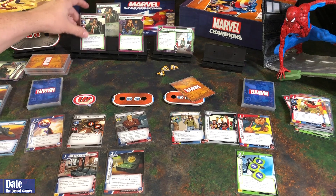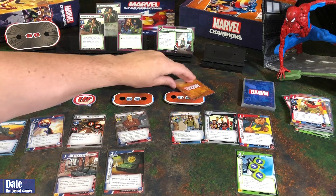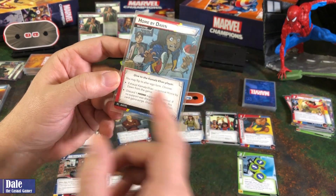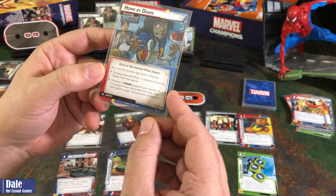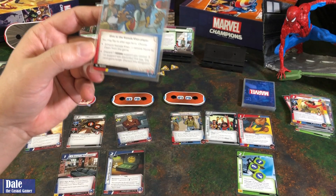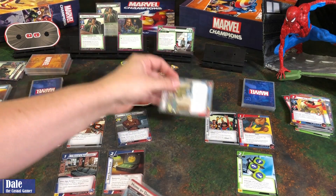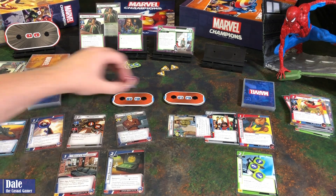We flip these cards over — Norman's back. Criminal Enterprise gets 4 tokens. And then — uh-oh — Obligation: Home by Dawn. Give to Ms. Marvel. We can exhaust her to remove this from the game, or discard a Persona Support. So we'll just exhaust her to remove this card from the game. And pass first player.